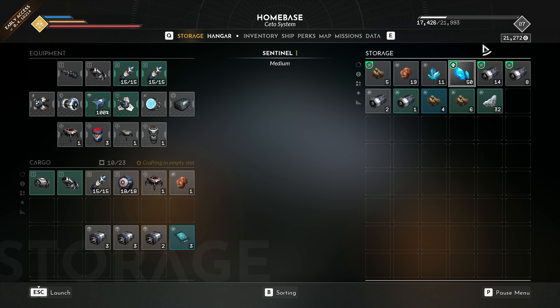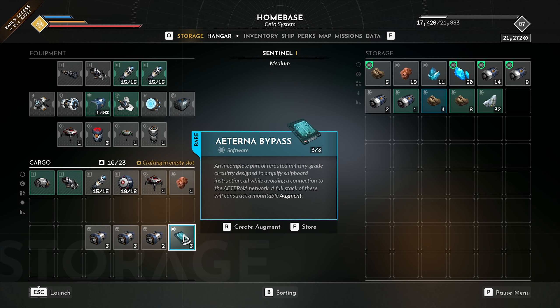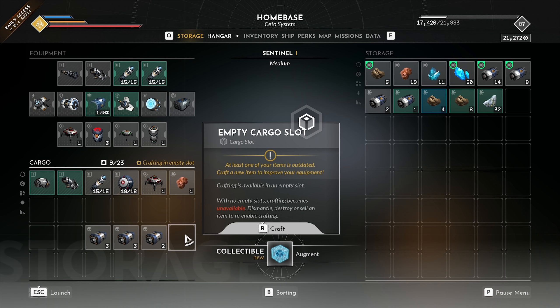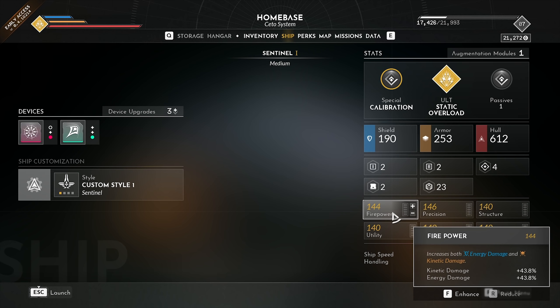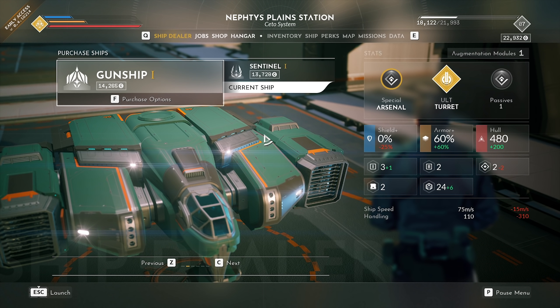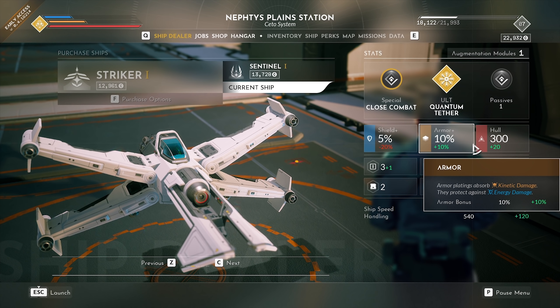I'm still saving coins to buy the bigger ship, but I noticed I kept getting these Eternin bypasses. I'm not sure exactly what an augment is, so let's have a look. It took me a while to find it, but now that I have an augmentation module, I can go into my ship section and upgrade one of my six ship attributes. Back at the ship dealer, the ship I wanted is gone — I didn't know ships change.